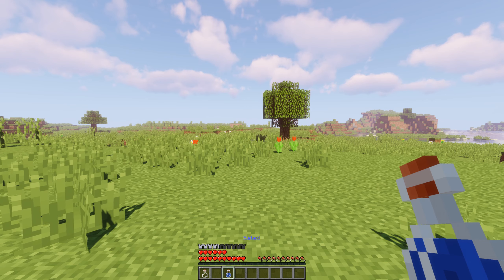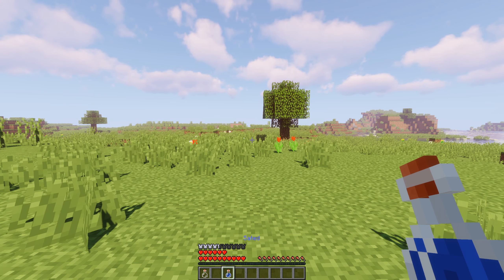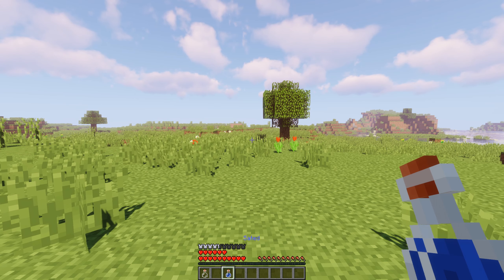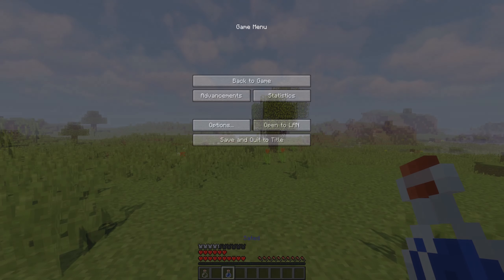When you are parched, you cannot regenerate health normally and you are slowed. When you are dehydrated, you cannot regenerate health normally, you are slowed, and you have mining fatigue. And finally, when you are withered, you cannot regenerate health normally, you are slowed, you have mining fatigue, and you are withering away.